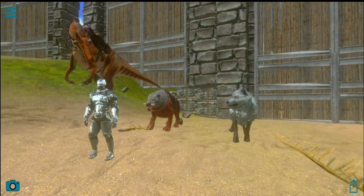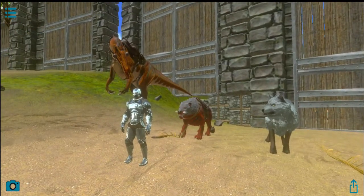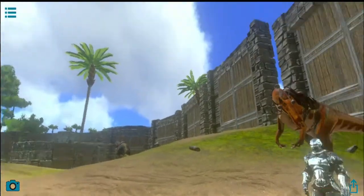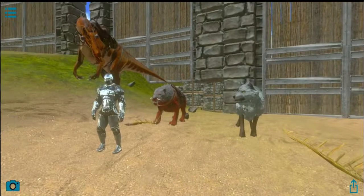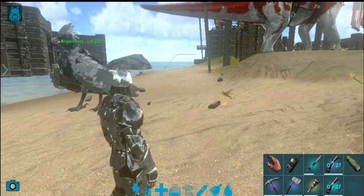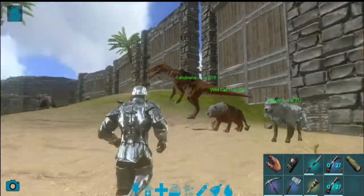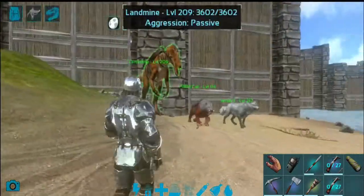We are going to talk about soothing balm. That's why we use this mount animal. How do we do this game? There are caves and artifacts, there are tools and arms. That's why we use soothing balm. This is the first cave.